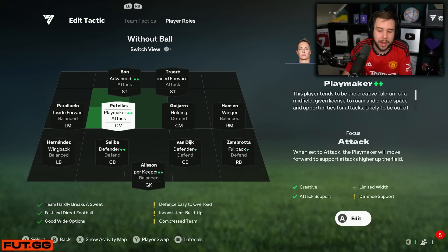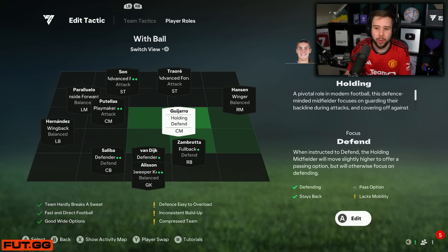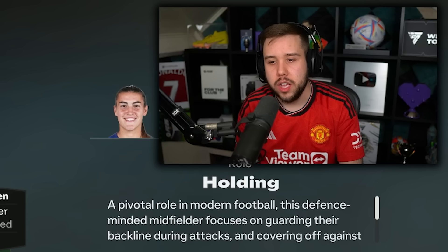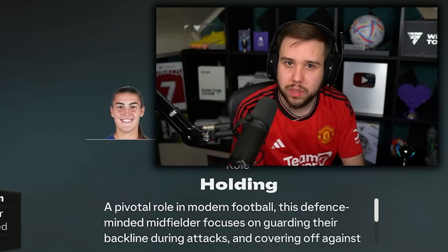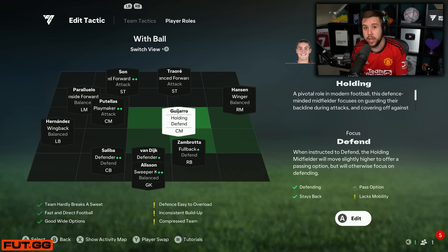For the midfield: playmaker on the left centre mid, holding on the right centre mid. What you'll notice is the right centre mid is in a holding position — she's going to be that extra support you want on defence. You want to go forward slightly with this player but not too much, because you will get counterattacked a lot and they will be up against your defensive line pretty much instantly.